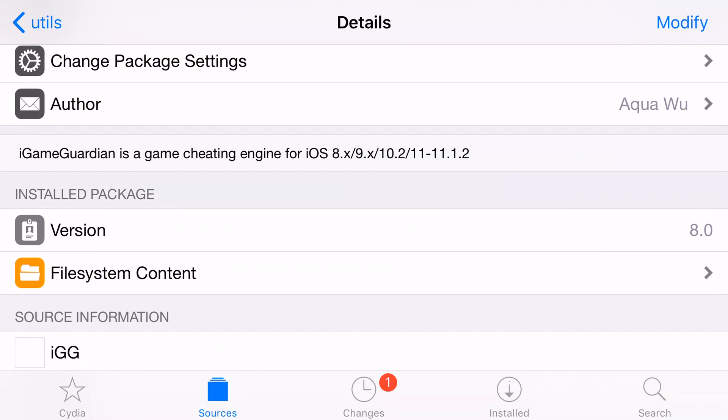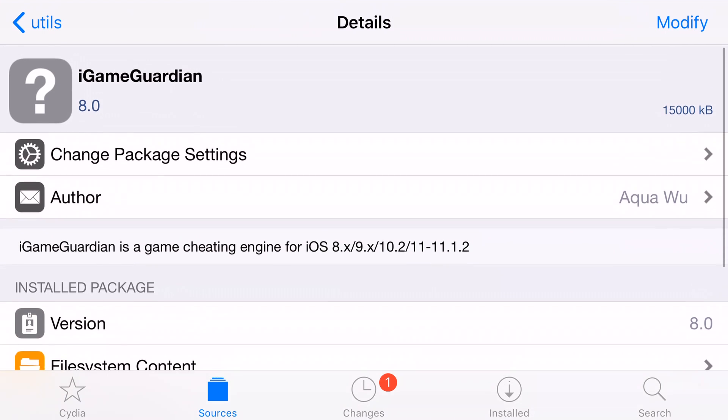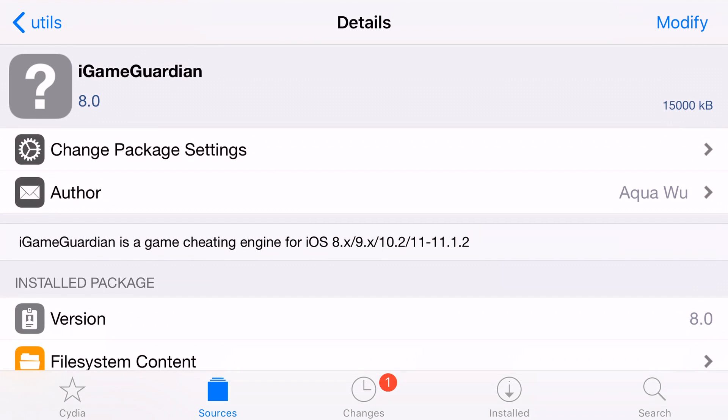Before you click install — do not click install. iGameGuardian is a paid application now. I know that's hefty, but this is a paid application. You guys can go ahead and install it but it's not going to work. You guys need to go to a website and buy a license for your specific device. It's only going to work on one device and you guys cannot transfer a license. The only way to pay for it is PayPal. So if you guys are not interested in paying for this at all, then just stop watching the video.